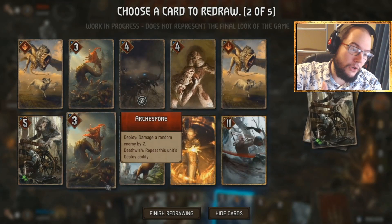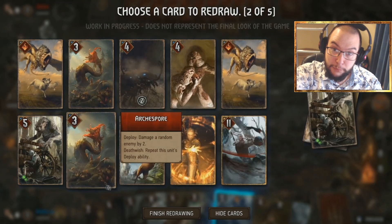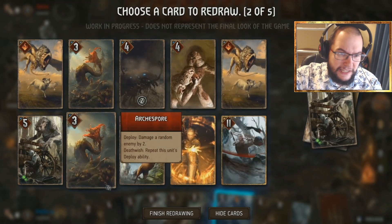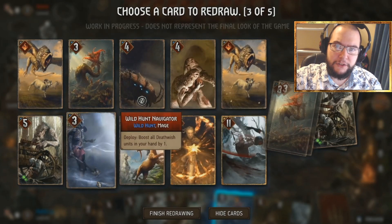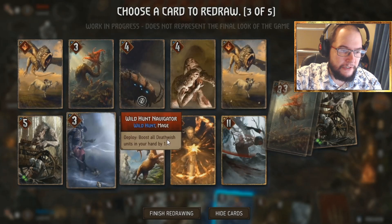The average value of bronzes is quite low — the Archer Spore is about seven, the Werewolf about five. The average value of a gold seems to be about eleven. Some of these numbers may be off since they're placeholders. The Wild Hunt Navigator has a primary category in blue — Wild Hunt — and a secondary category of Mage. He boosts all death wish units in hand. The deploy ability is shown again here.